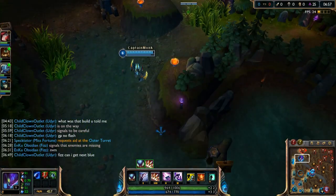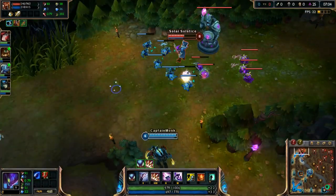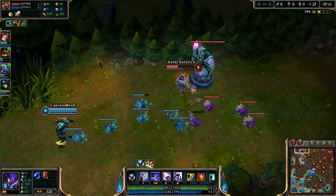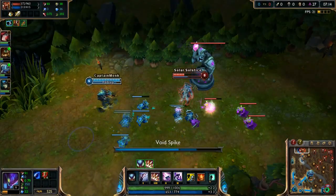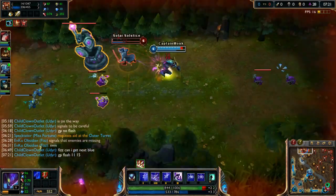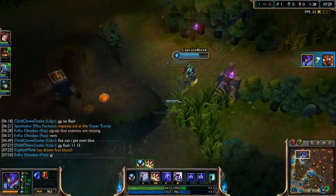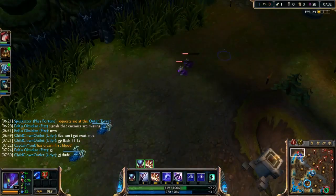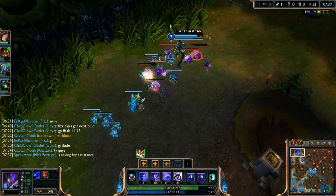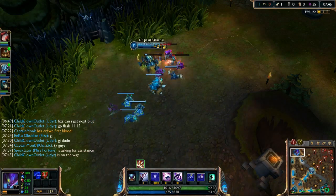Now this is when Kha'Zix shines. With your tear stacked and tons of mana you just walk up, land a W — boom — walk out of sight and repeat. We can actually kill him once we hit one more spike stack. There we go, he's dead. We used Flash but didn't need ultimate — under tower the ult is kind of useless anyway. First blood! I probably should have used my ult instead of Flash honestly, but either way works.